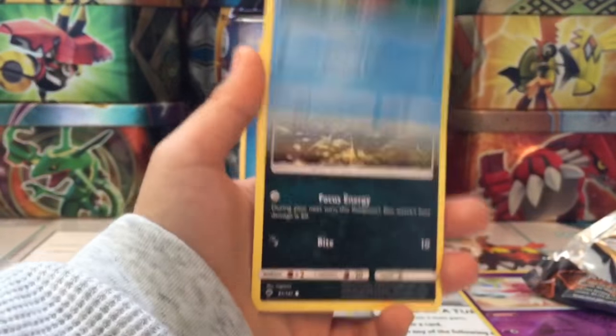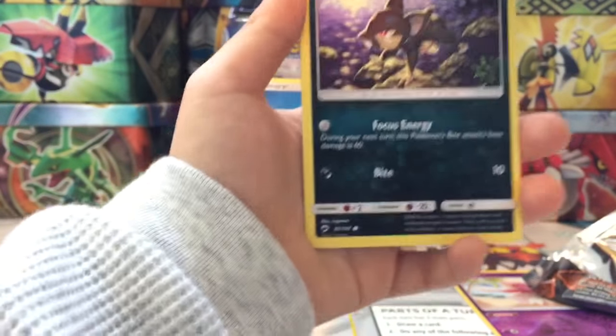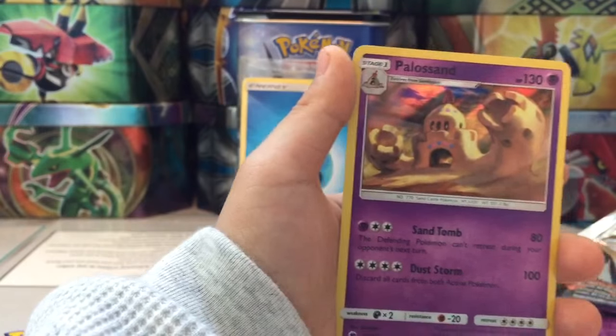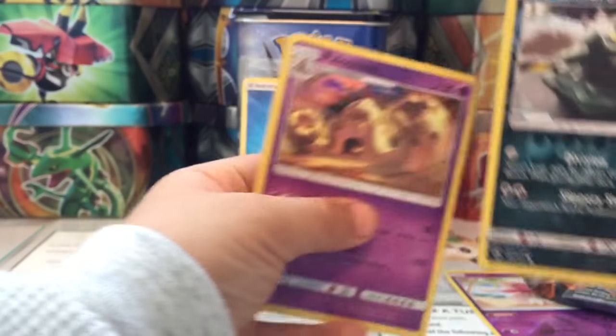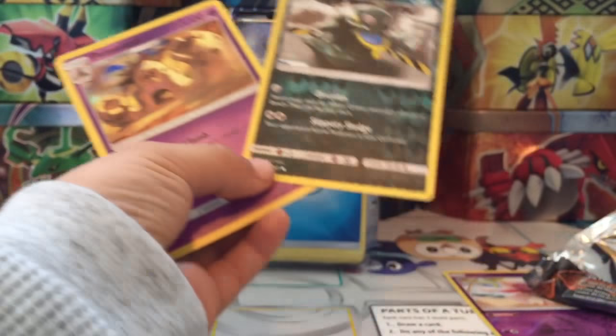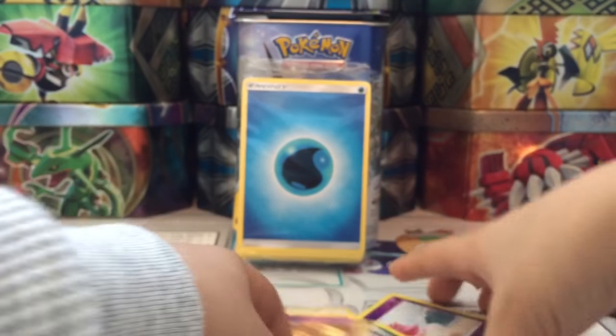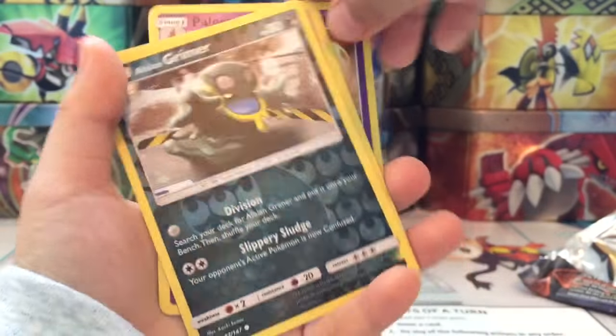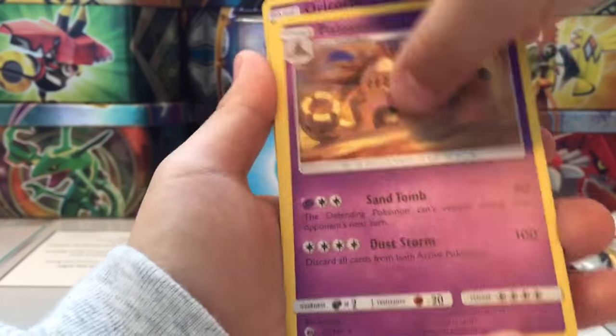Pan Pour, Cutiefly, Pansear, Magikarp, Rattata, Alolan Grimer. The rare is a Palossand in hollow. No GX though. The three cool ones are Alolan Grimer, Mareanie, and Palossand — which one is the best?